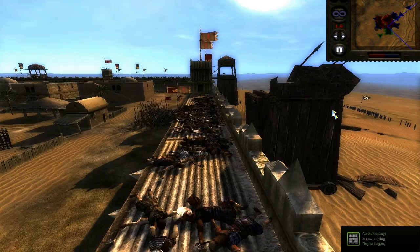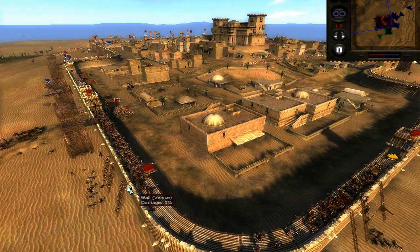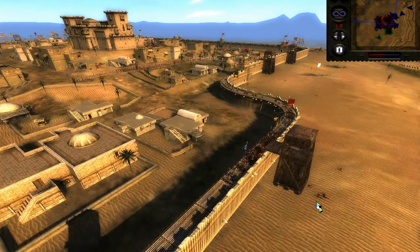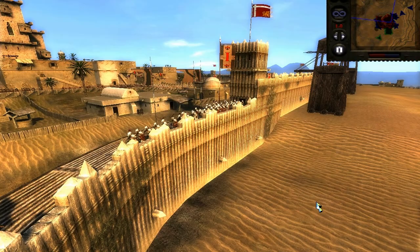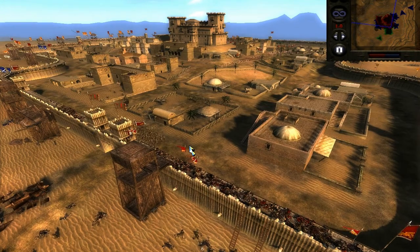What we probably should have done is give ourselves some catapults, trebuchets, and ballistae — not gunpowder artillery like culverins and cannons because those would have been too easy against wooden walls. I kind of like doing these smaller sieges like towns, villages, and little motte-and-bailey castles.